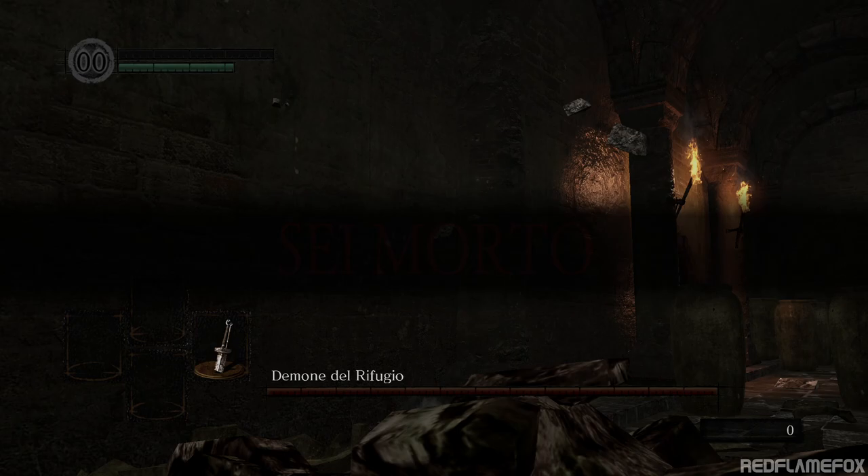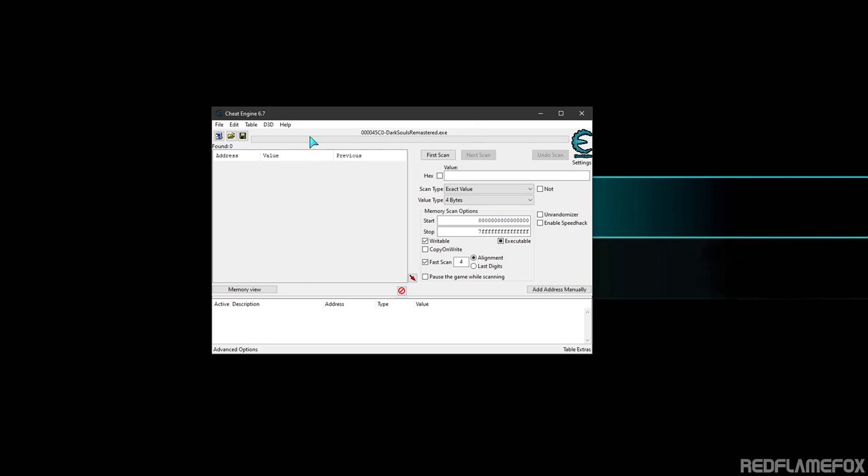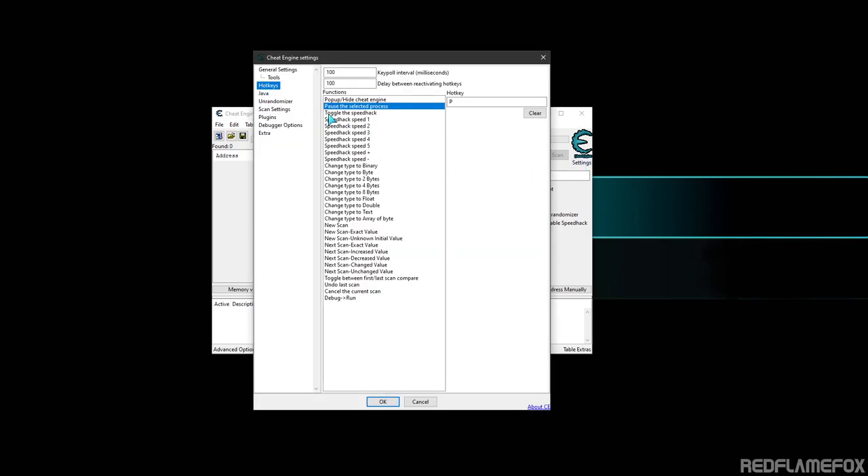I'm going to close the game to show you how I did it. I used Alt+F4. I used this software which is called Cheat Engine. It's really easy to do: just go to settings, hotkeys, pause the selected process. Really easy. I decided to use P, but you can use any other letter. After you did that, you need to close your Cheat Engine software. Of course, press OK first. You close the software because if you leave it open, it doesn't save the setting.